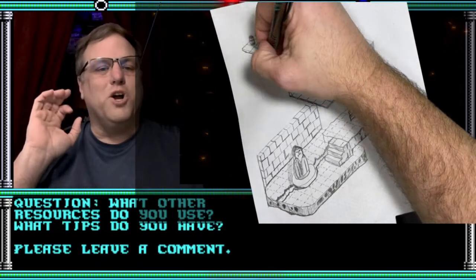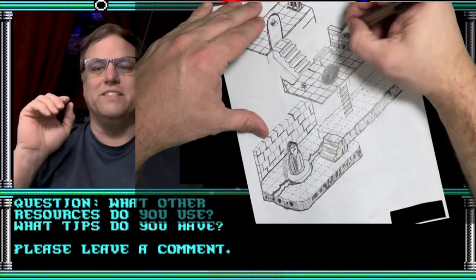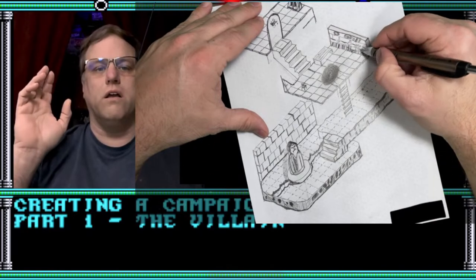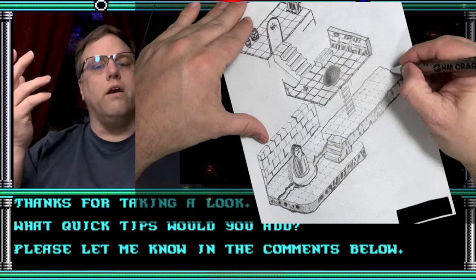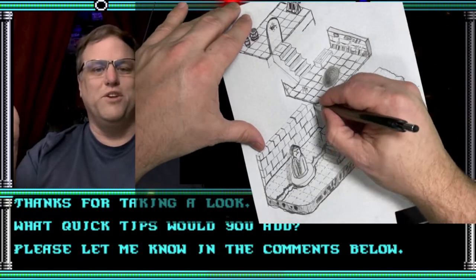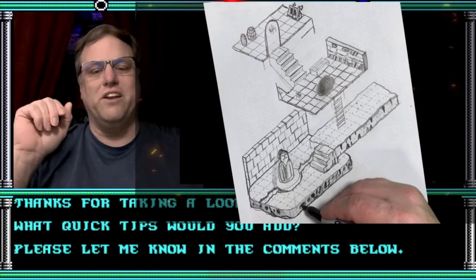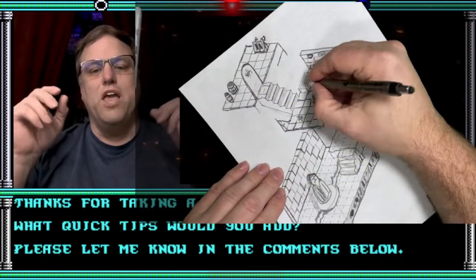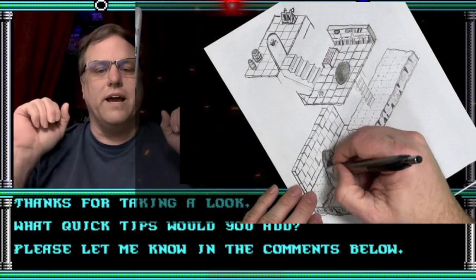Bonus tip: don't be afraid to give those NPCs some funny voices. If nothing else, try talking a bit slower or faster than usual, or in a higher or lower pitch than you normally do. Just write down what you do so you can imitate their voice when you need it again. You can mix them up — talk really fast, or really low — and combine those variations.